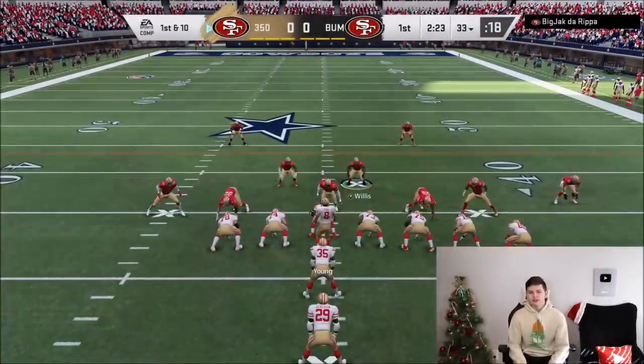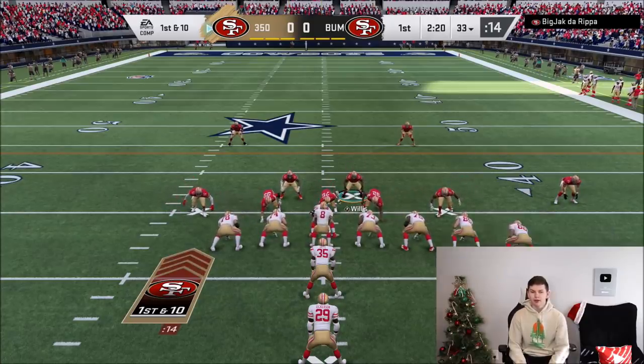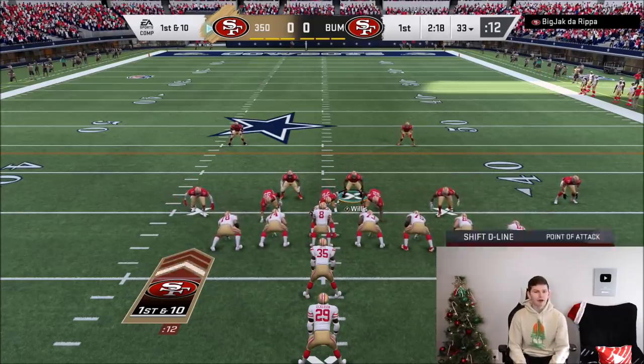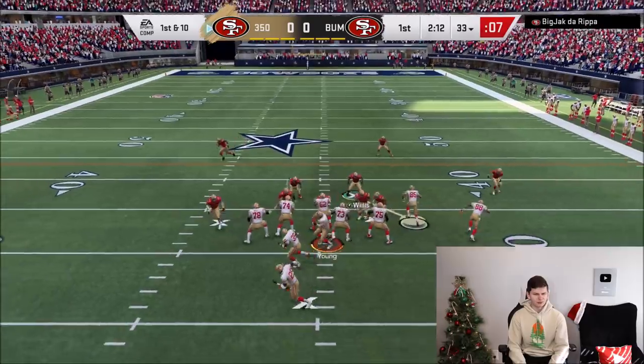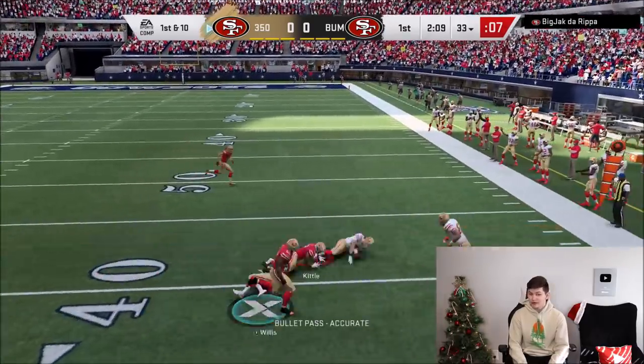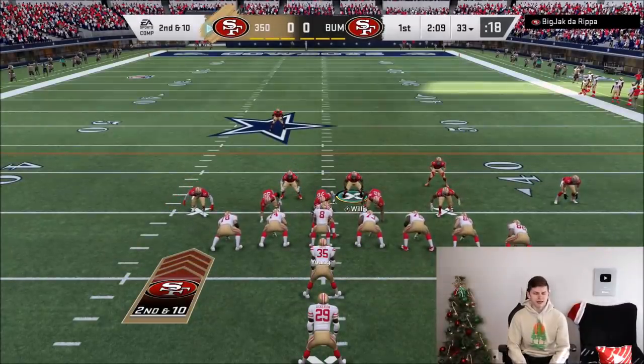Nice run there. I just noticed this guy's got Eric Dickerson, CJ2K, and Bo Jackson — he's got 3 running backs. This man has got 3 running backs and also Joe Montana. It looks like Steve Young is in at QB now too. What is going on with this team? He throws there to Kittle, who drops it. This is definitely one of the most interesting teams I've faced.